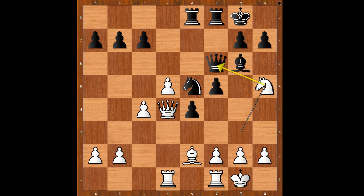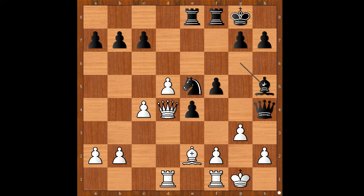Knight to h5 attacking the queen, queen to h4, and now g3. What is the best square for the queen? What would you do in this position if you had the black pieces? Perhaps queen to e7 is not a bad move, but there was a surprise of epic proportions — player with the black pieces, Flatfish, captured the knight, sacrificing the queen. Or maybe he just blundered — let's see.